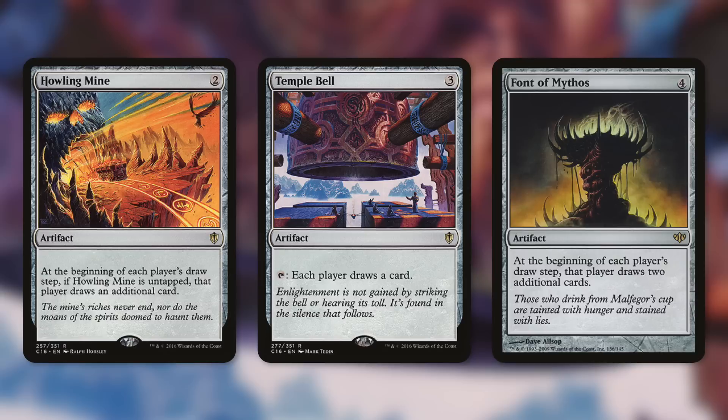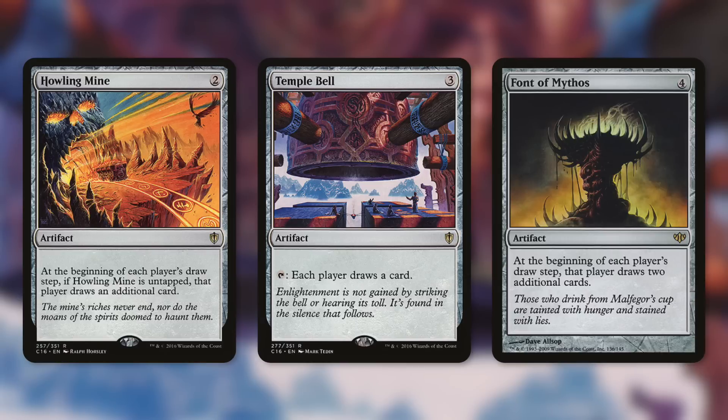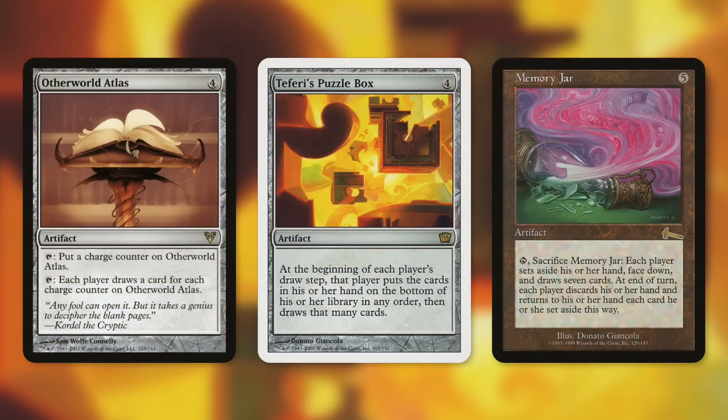Temple Bell: tap, each player draws a card — that's two life for you and two life gone for each opponent every single time you tap the artifact. Font of Mythos takes it further: at the beginning of each player's draw step, that player draws two additional cards. That's six life lost per opponent per draw step. I never thought I'd see mono black group hug, but the apocalypse is here with the new Sheoldred.